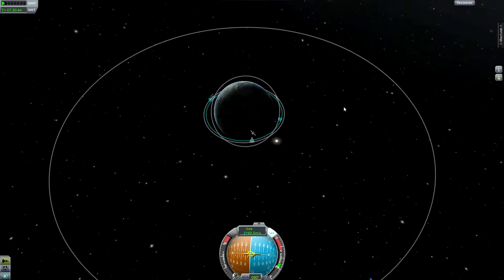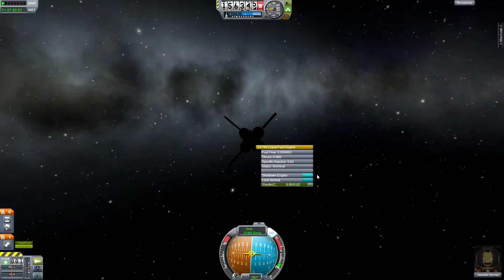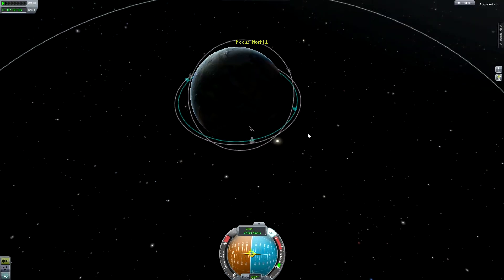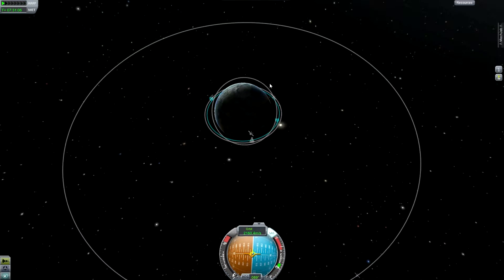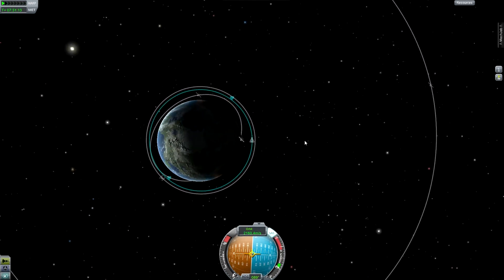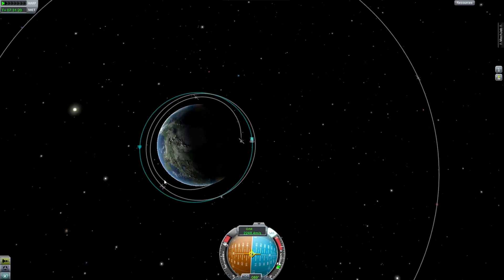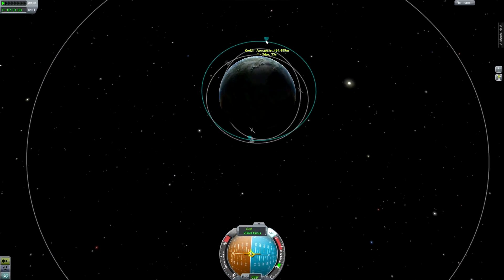I'm going to quick save my game and do exactly that — make sure my engine is activated. We're pointing prograde and we just want to burn to make our orbit bigger. I'm going to be looking kind of top-down so you can see what happens. Throttle up. You can see the blue line is actually extending out on the opposite side of the planet — it's getting bigger. We'll just kill it right there. So we've extended the orbit on that side.